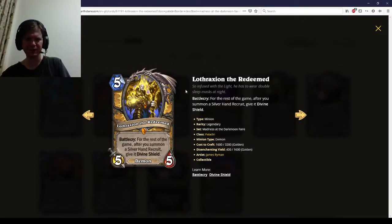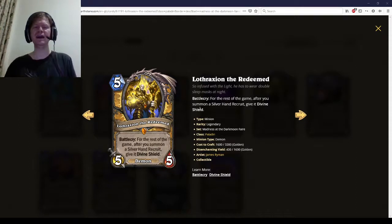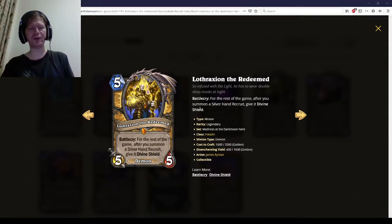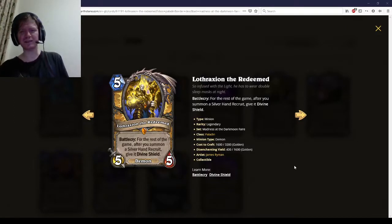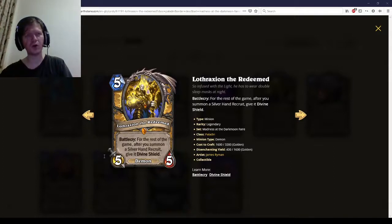Lothraxian the Redeemed. For the rest of the game, after you summon the Silverhand crew, give it Divine Shield. This is a four-star card — five-five, four-five, solid body. The effect is really good. The impact of a Divine Shield is the difference between a one-mana one-one Mogu Cultist and an Argent Squire. Your hero power, everything it summons, gets that buff. You just get a lot of value with your hero power. If you can use it all the time, you'll eventually whittle down the opponent. It's a long-term play, but still a very good play. High four-star card.